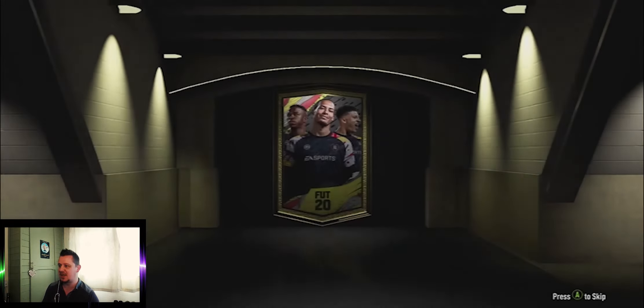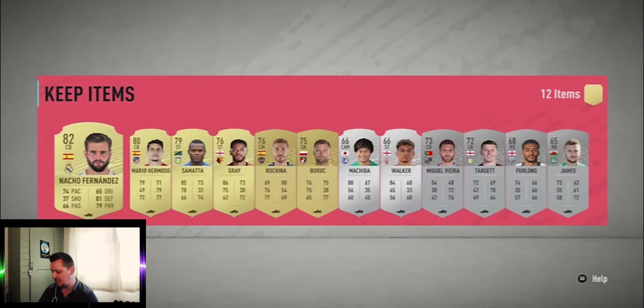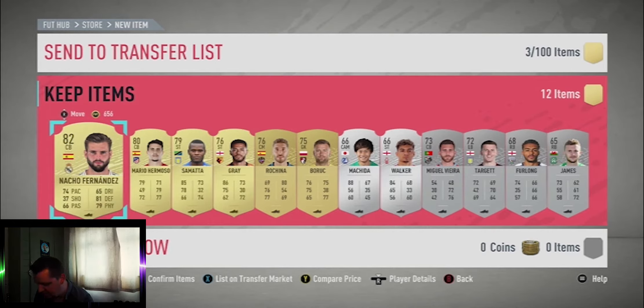For our next prime electrum players pack — saving the rare electrum for one of the better packs at the end, as I do think they are one of the best packs in the game. Nothing in this prime electrum. Just checking EA's tweet — and we now have an official tweet of the team: 99 De Bruyne, 99 Van Dijk, 98 Mane, 97 Alisson, 97 Salah, 96 Aubameyang, 96 Aguero, 95 Mares, 95 Heung-min Son, 95 Alexander-Arnold and a 95 Jamie Vardy.